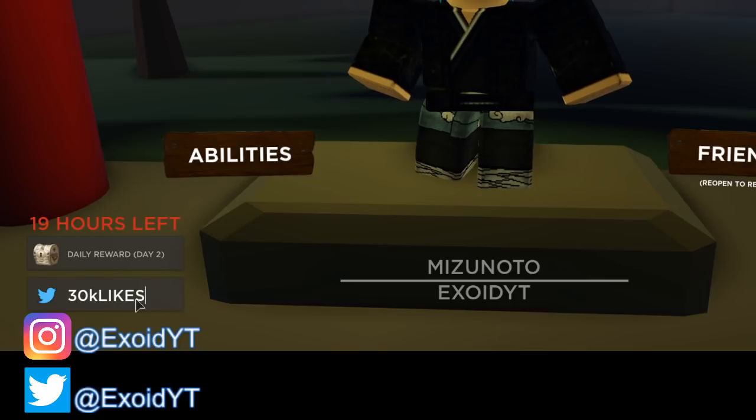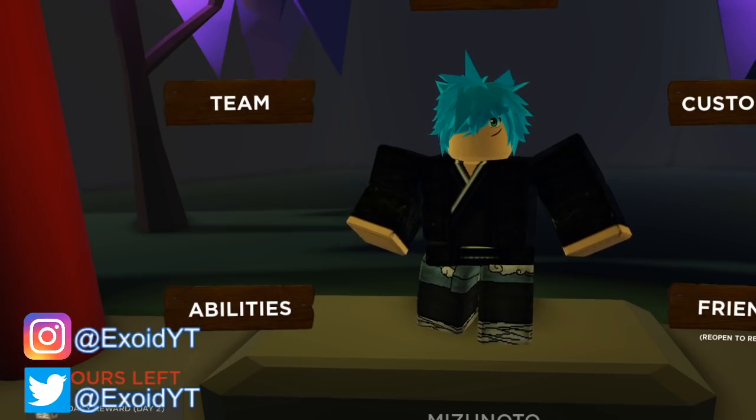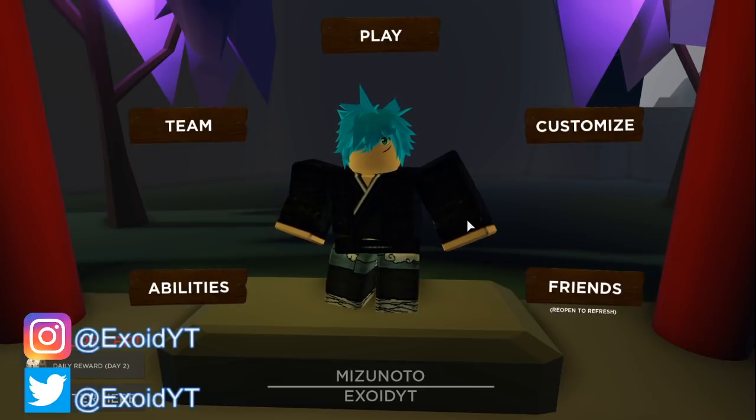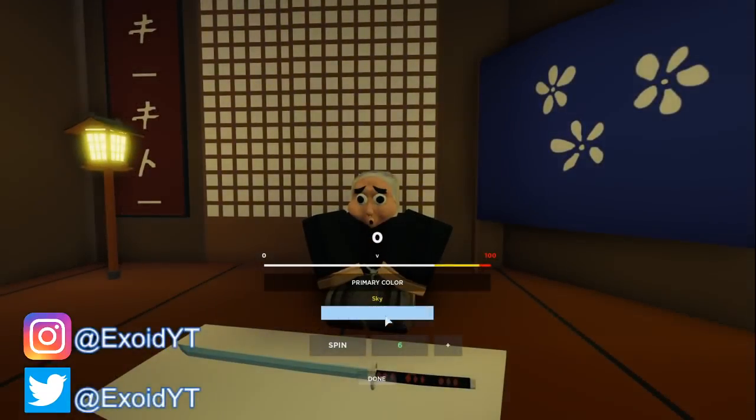30K LIKES — enter. That code has not been confirmed yet but it is coming out super soon. The second you see that the game has updated, I'm sure that code works, so go ahead right away and test that code out for yourself. We're gonna go to customize, then done. Now we're at the spin screen — I have six spins and I really want a black sword, so we're gonna start spinning right now.